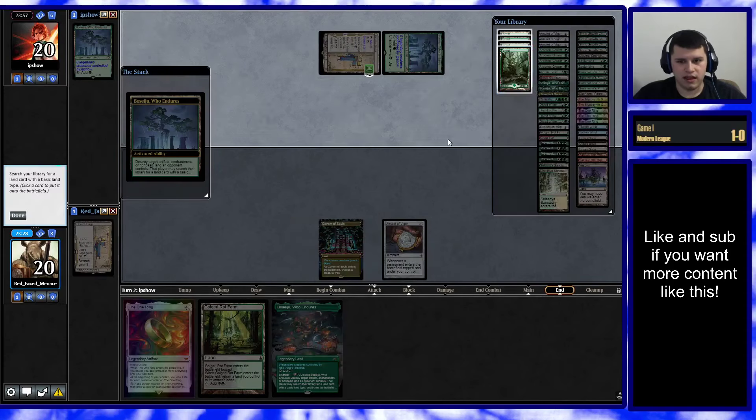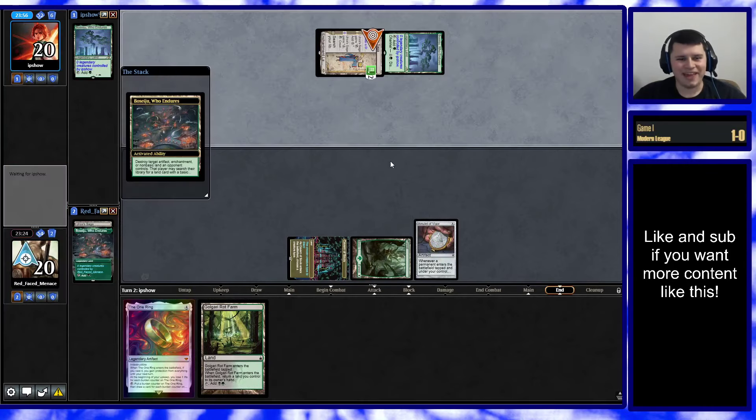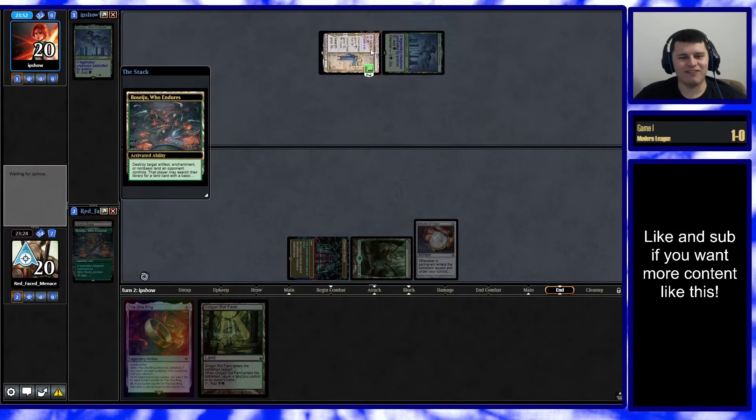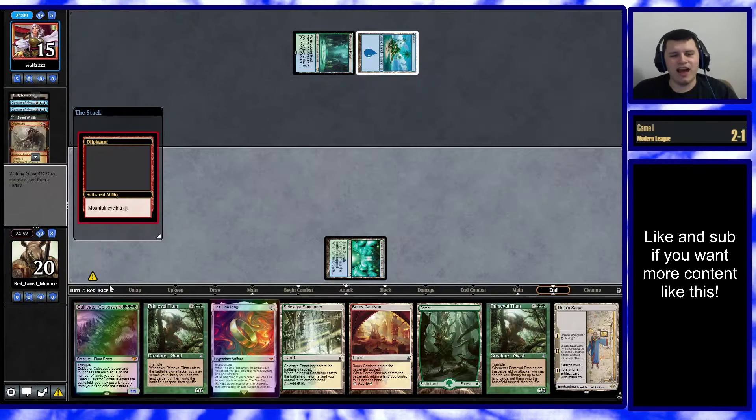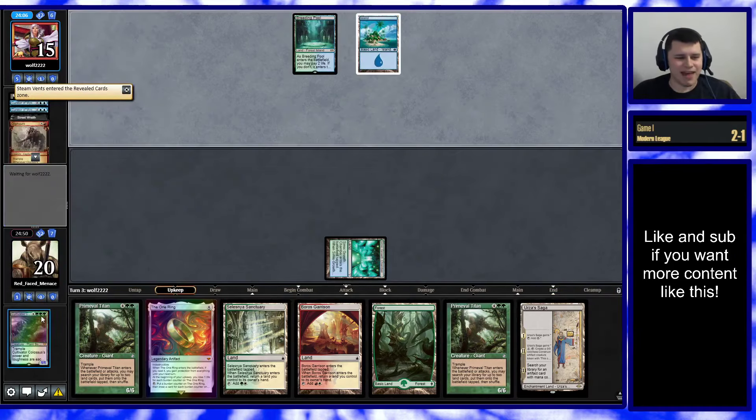Our opponent has the Vesuva, we'll say yes to this. And then on our opponent's incept, we'll be like, no you. How about that? How does it feel when you get a taste of your own medicine, opponent? You know what? I take it back, Cultivator Colossus. You're welcome in this opening hand. For once, I'm not mad at you.